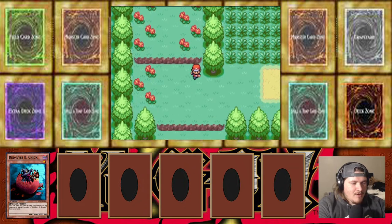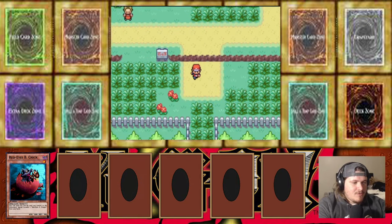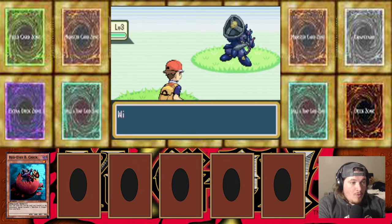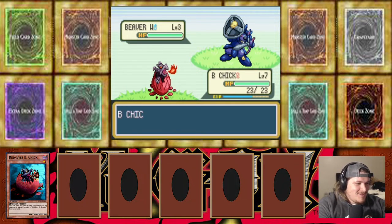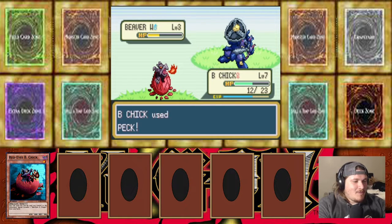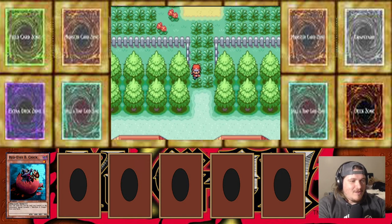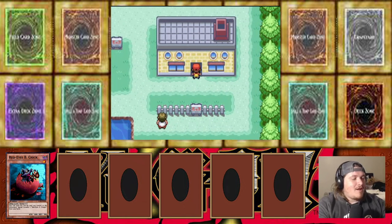They should have named the potions like spell cards - like Dian Keto the Cure Master or something, that'd be pretty sick. Running back to see if we get any new encounters. So far we've seen Man Eater Bug and Karibo. Let's see what else comes up - Beaver Warrior! That's so dope, oh my god! That's gnarly - I don't have Pokeballs yet so the Nuzlocke hasn't started, but damn, chill out Beaver Warrior!